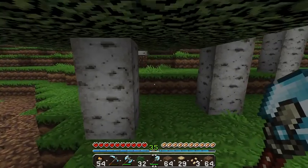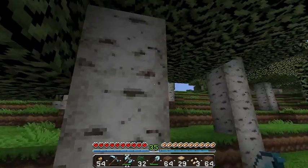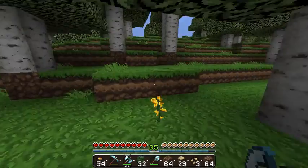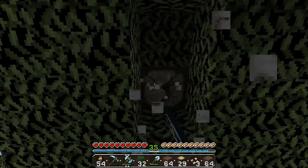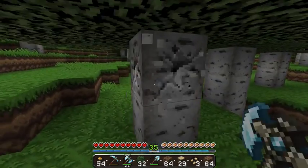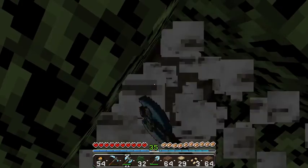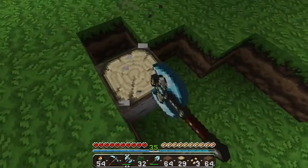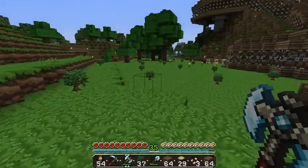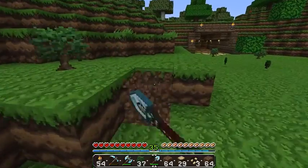We're gonna have to go way farther out, which means these trees are finally going to get cut down. I need to go around with a flint and steel and just light this entire area on fire because I don't like this wood. Every single tree I cut down I replant as an oak tree because the oak wood looks better. This other wood I use for junk stuff like making sticks.